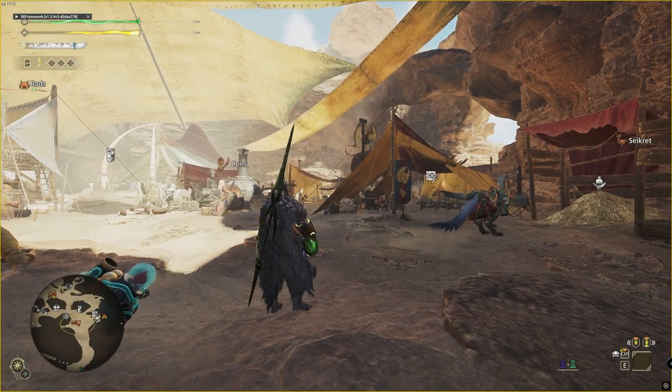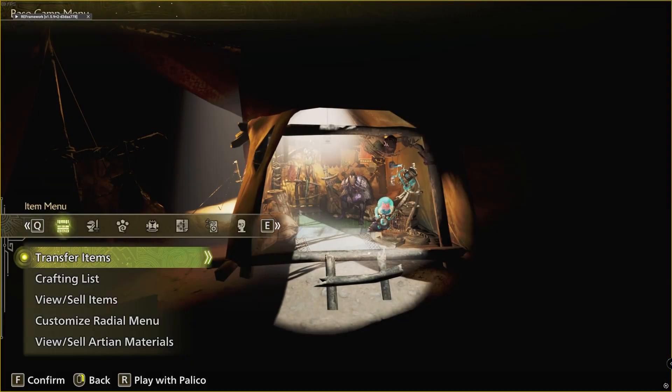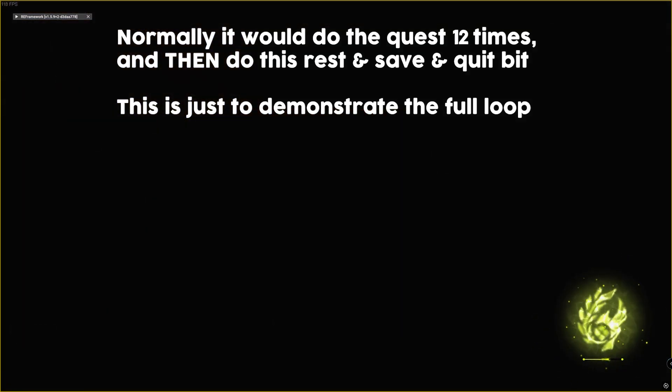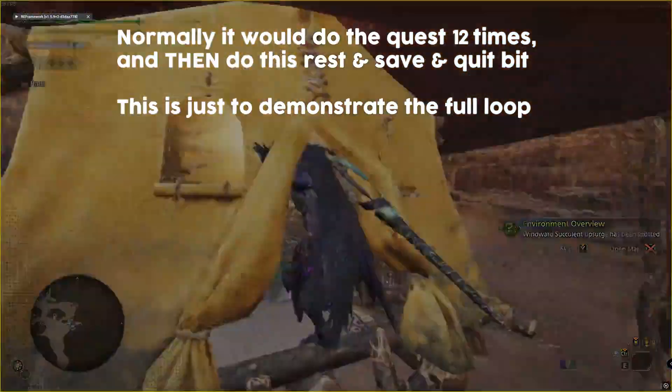It will then get the camp 10 flower with maybe around 70% accuracy, warp to camp 3, and then get the camp 3 flower with more like 95% accuracy. I built the method to still work even if camp 10 is destroyed, and that does happen a lot, but you should probably manually intervene to rebuild camp 10 just to get around 50% more rates.